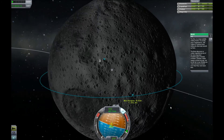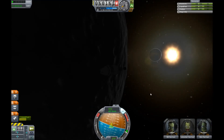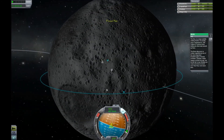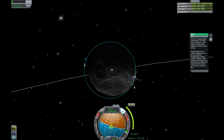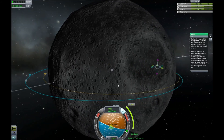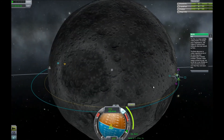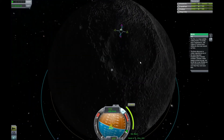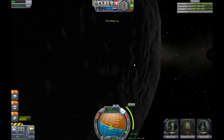Ten kilometer pass at the Mun — let's see how she looks. Let me set up another maneuver node here to get into a ten kilometer orbit. Oops, that would be a ten kilometer crash — not quite what I'm aiming for. There we go. Just a quick double-check to make sure I'm not crashing into anything. There's one particular terrain feature I'd really like to see. Twenty minutes with time warp!